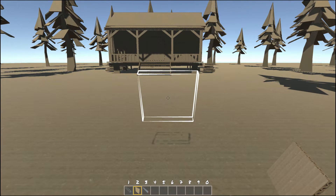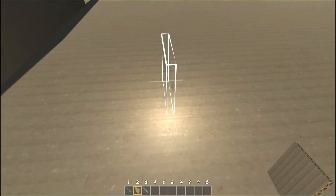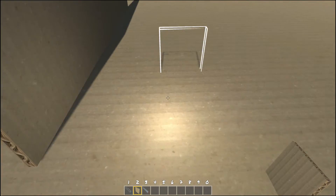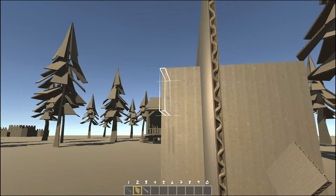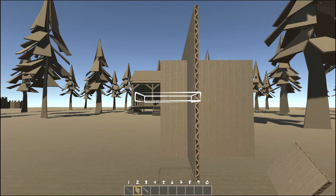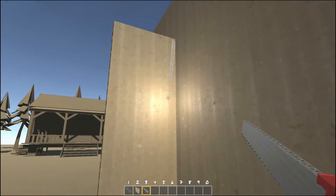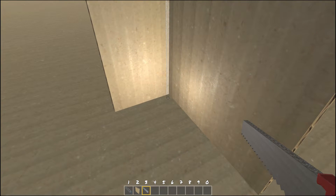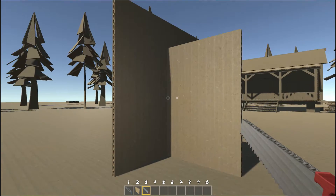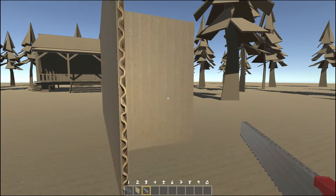When creating something more complex, you might want to intersect the card, and that is as simple as dragging and pulling it through. If you are unhappy with your results and you don't want to simply delete it, you can switch to the saw tool and trim off the edge. This gives you really nice corners for houses or anything that you want to build.